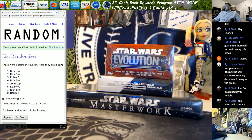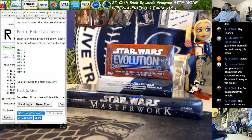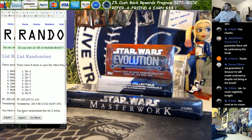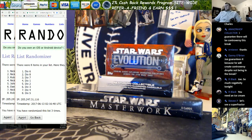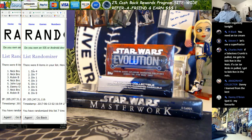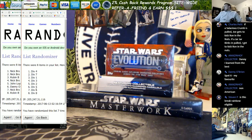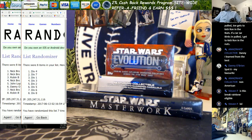Now we are going to randomize the divisions — one, two, three, four, five, six, and seventh and final time. We got Nick with divisions four, seven, three, and six. Robin, you have division one and division eight. Danny's got division five and John's got division two.